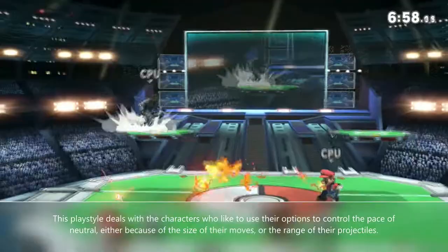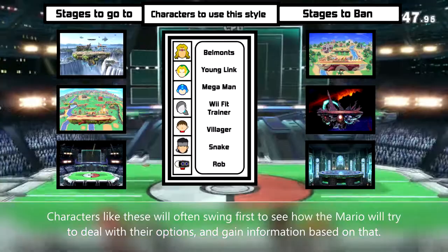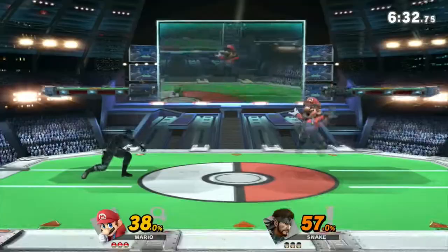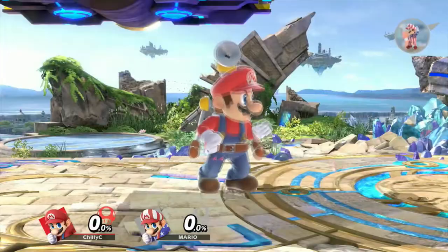This playstyle deals with characters who like to use their options to control the pace of neutral, either because of the size of their moves or the range of their projectiles. Characters like these will often swing first to see how Mario will try to deal with their options and gain information based on that. It's common for Mario players to feel overwhelmed by the amount of projectiles to pay attention to, and yes, each projectile should be studied. In certain matchups there are projectiles you would use aerials to hit through in order to create openings — back air and neutral air are great tools for this. In other matchups you'd be using cape and item catching to make your opponent think twice about which projectiles they decide to throw at you.